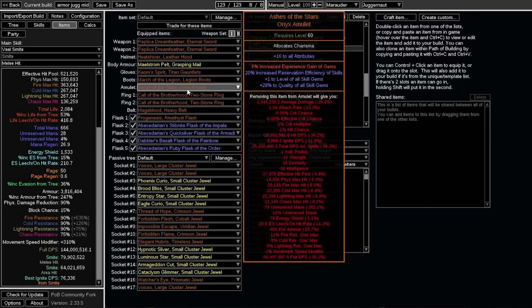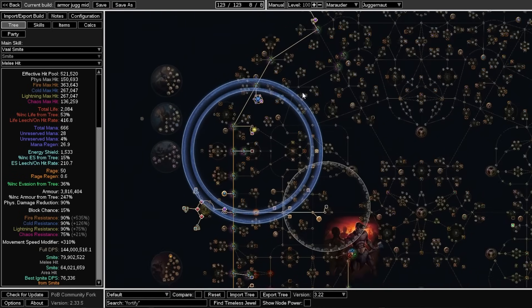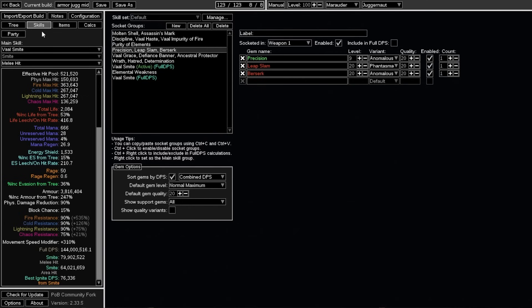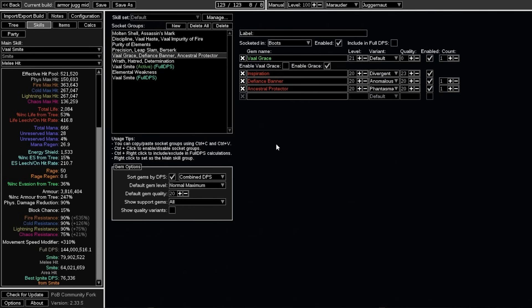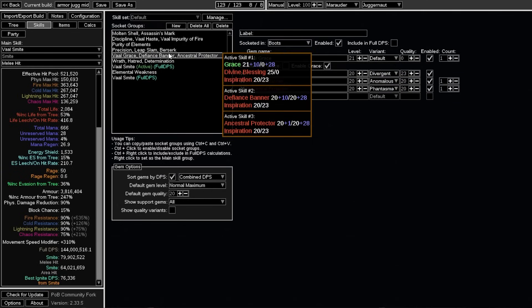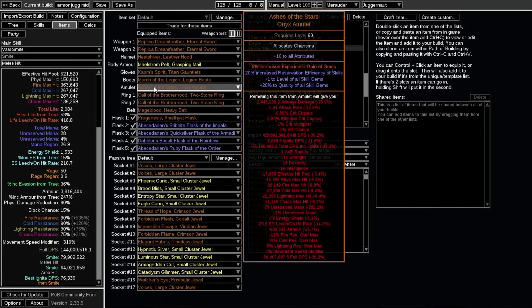For the neck, we're running Ashes of the Stars. It's pretty much a given with these sort of armor stacker builds that Ashes is just better than any other alternative — it really gives you so much reservation, the quality scaling scales a bunch of your stuff like Discipline and Determination a lot, and yeah, you're getting a lot of power out of Ashes. Unfortunately this is indeed an Ashes build.